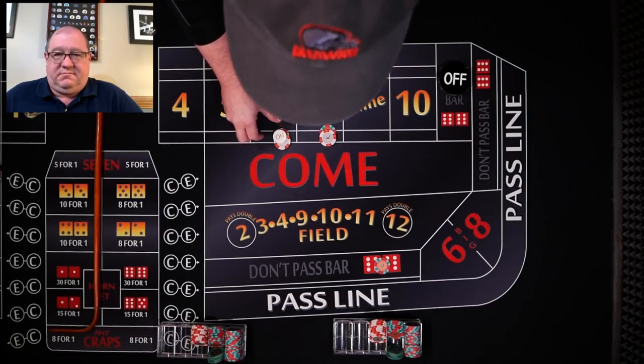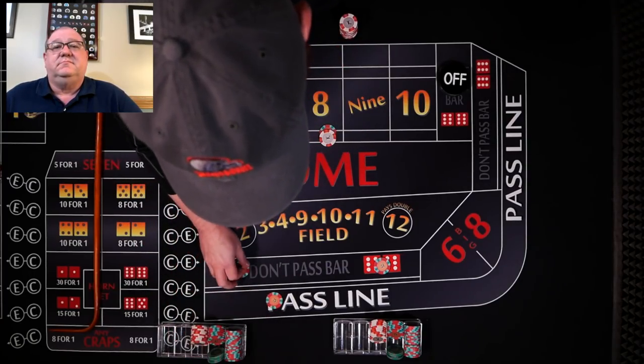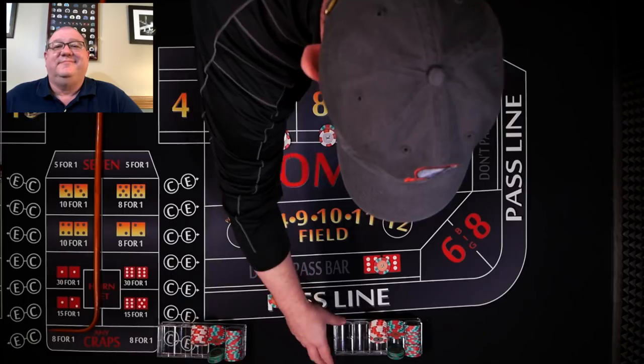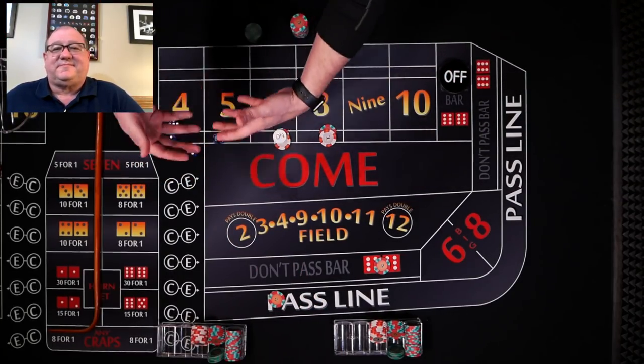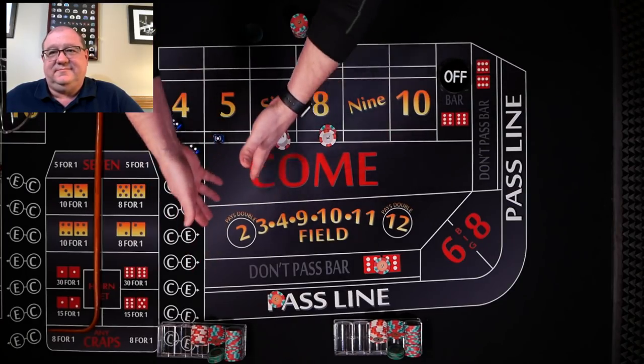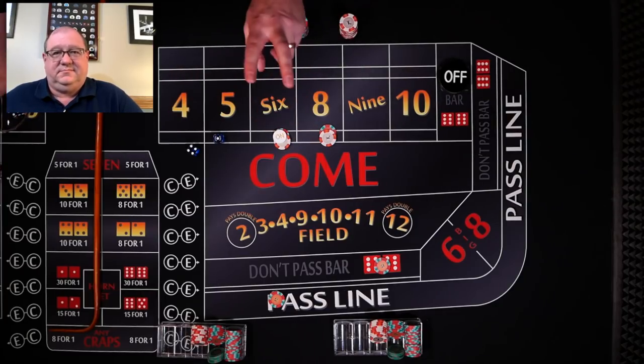Your bets are on, and I'm going to start with a $10 pass line — let's see what happens. I'll be doing my betting first and then you'll bet second until you're the shooter.